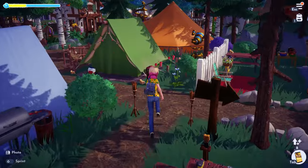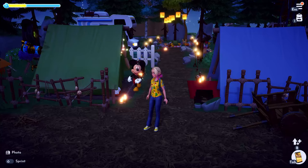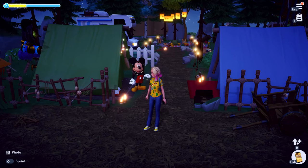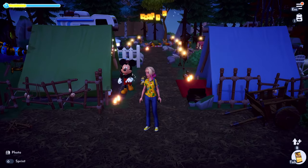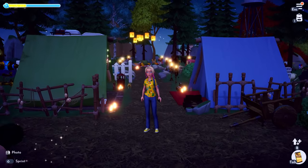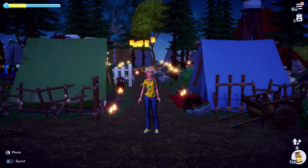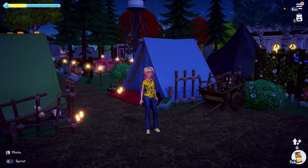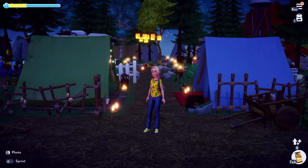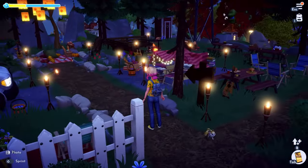That's the campground — let me change my settings and show you what it looks like at night. Oh gosh, it's getting late! Hey Mickey, thanks for joining us in our campground tour. This is what it looks like at night with all of the beautiful lights. I just love those tangled lanterns up there — that is one of my favorite items in the game for sure. We'll just walk through a little bit so you can see all the pretty lights.